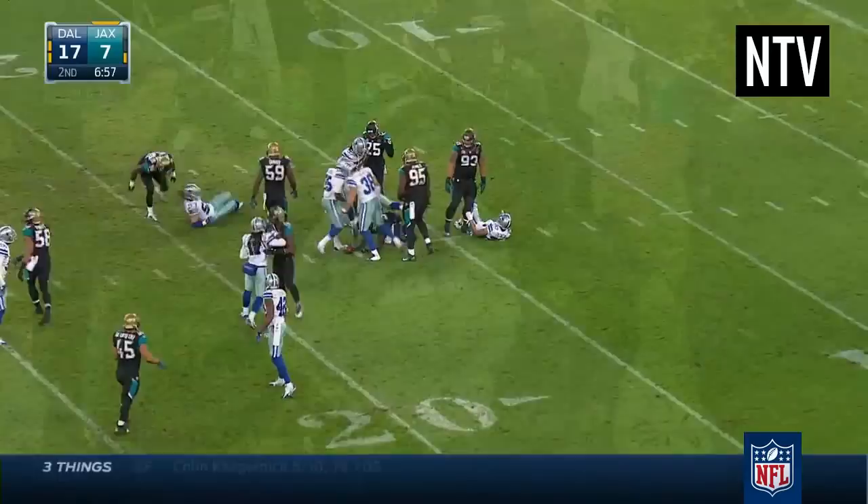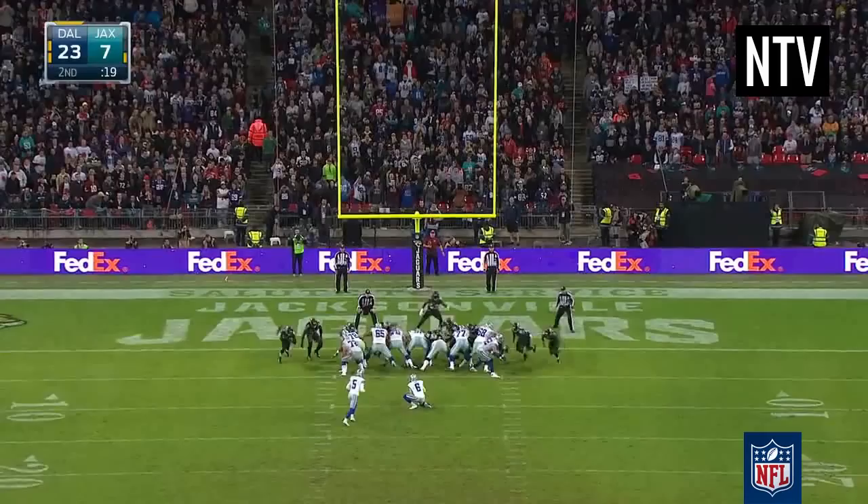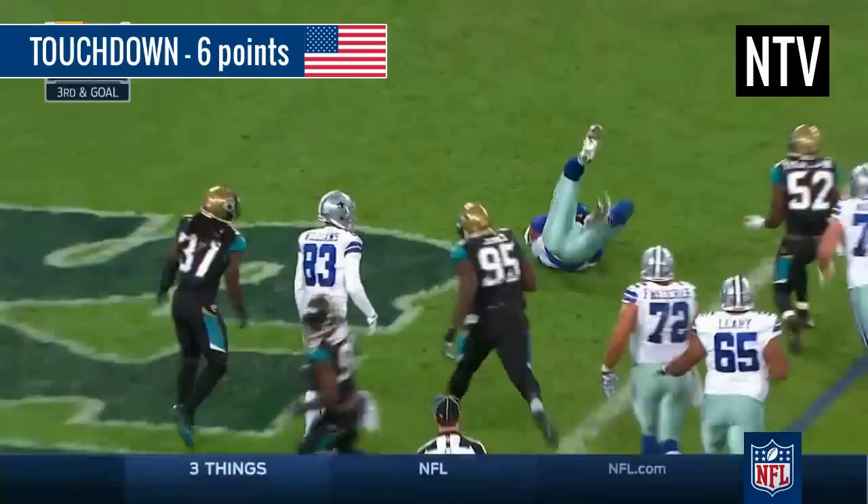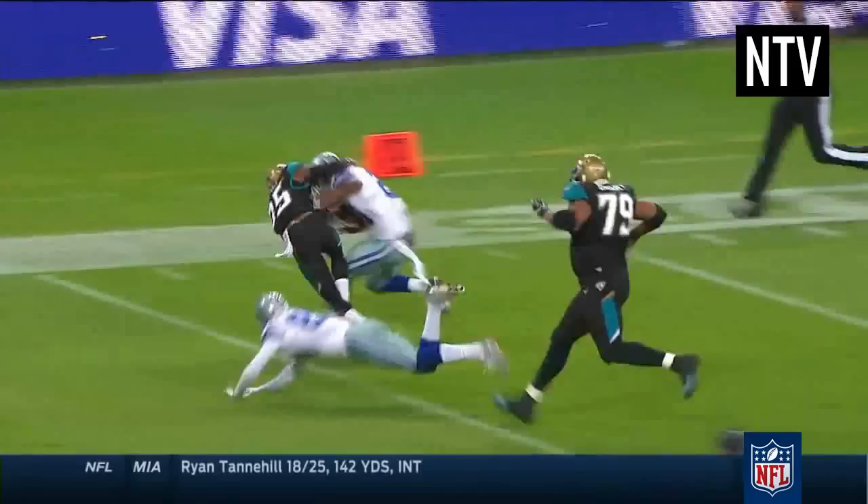Now you know what all the players do and how the game is played, but how do you score? In American Football there are four different ways of scoring. Number 1: a touchdown. The main way of scoring is via a touchdown. If the ball is carried into the end zone, or thrown and caught in the end zone, this is a touchdown and is worth 6 points. Unlike in rugby, you don't need to touch the ball down onto the ground — all you have to do is cross the line with the nose of the ball to score.